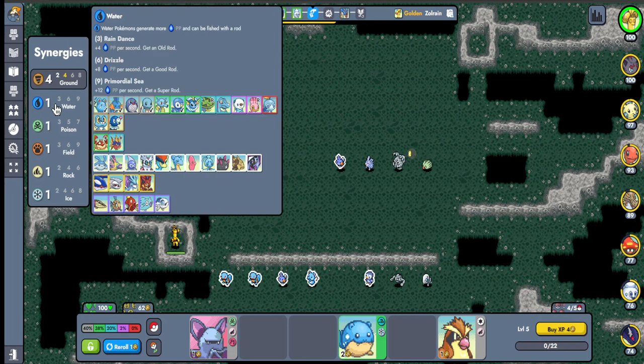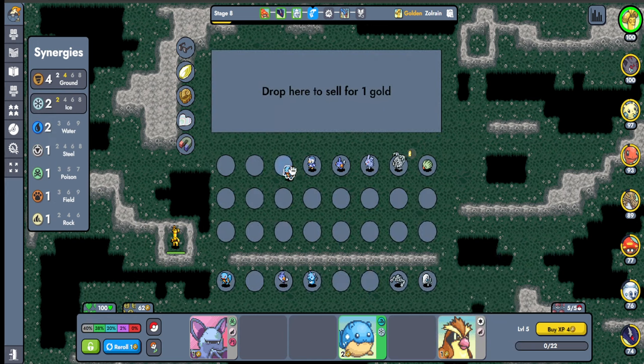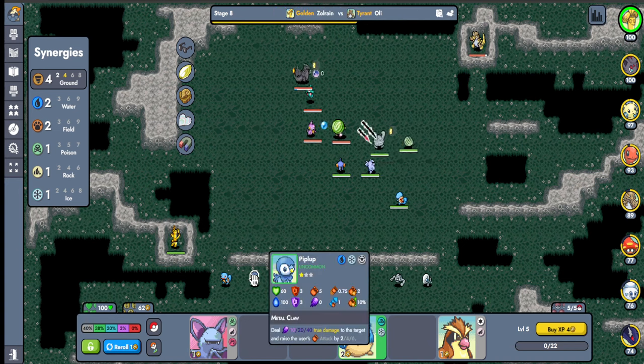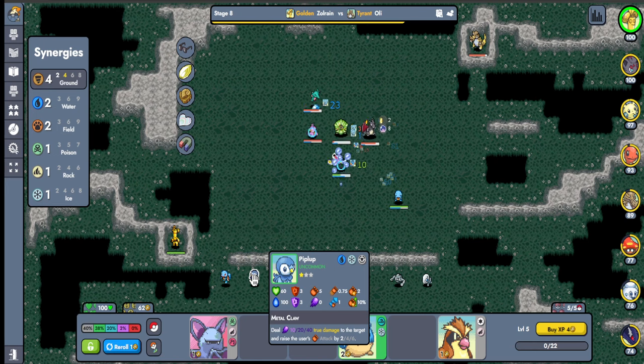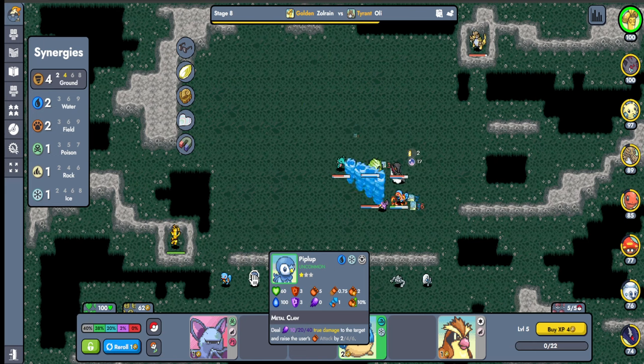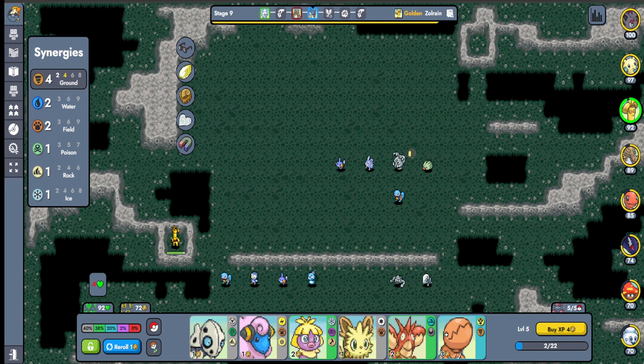We got some new legendaries — the Galarian trio birds — but I don't think any of those will fit into my comp. They also changed Piplup: they gave it Metal Claw as its new move and changed its synergy. Let me check the patch notes real quick... Piplup's synergy change — I'll look at it later. Looks like we ended up losing that one.